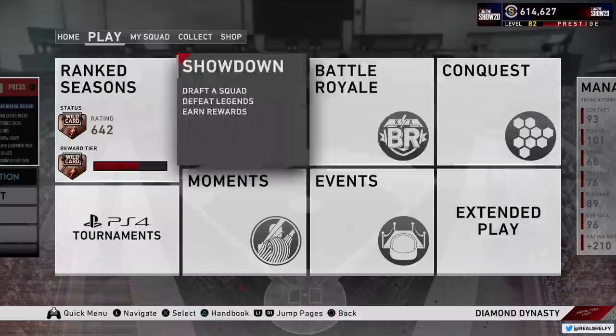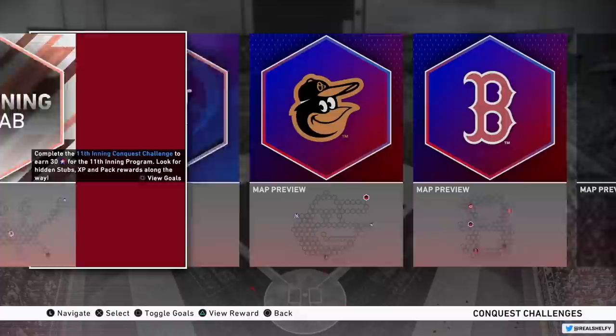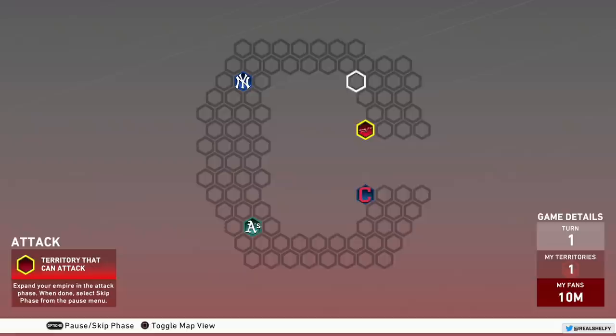Conquest is another offline mode — it's kind of like a big board game, and they drop different ones in the game all the time. The whole goal is to just take over the whole map. I suggest looking up full Conquest tutorials on YouTube because it's a very complex mini mode — it's very fun once you understand what you're doing, but it can be extremely confusing to someone who's new. It is a very good way to get packs — they give you so many good free packs in Conquest. It's also a really good way to level up your XP reward path.